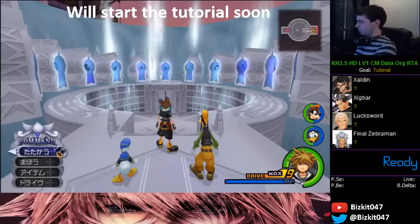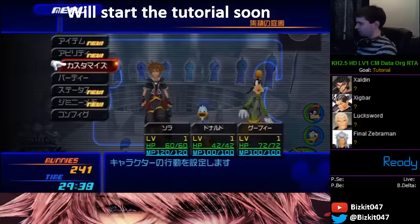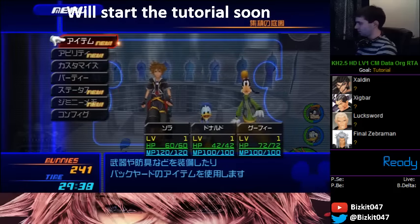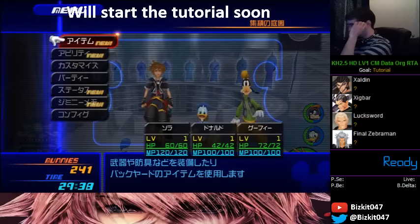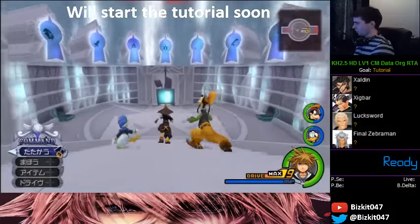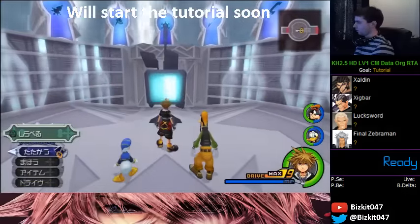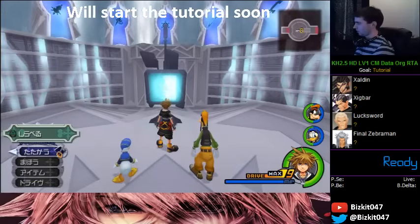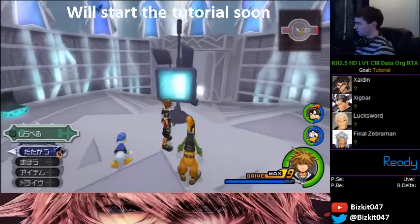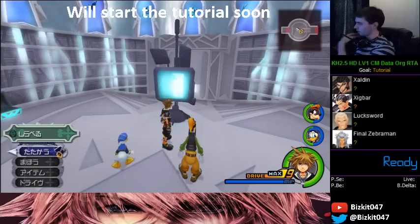I'm going to do a tutorial on taking these guys out at level 1. All the strategies I'll show do apply for any level — my stats are level 1. These guys can be beaten, not relatively easily, but decently at level 1. First, I have to explain what a DM is: it's a Desperation Move. It's their ultimate attack, usually signified by the background turning very dark.